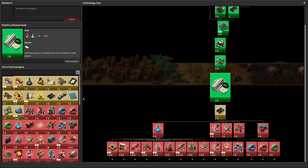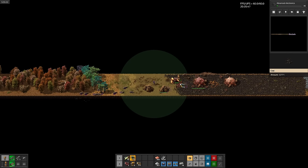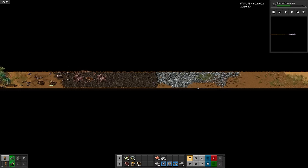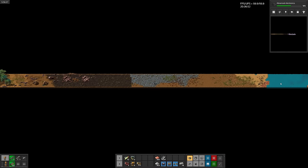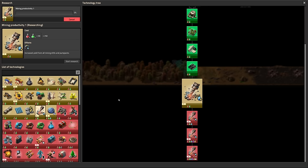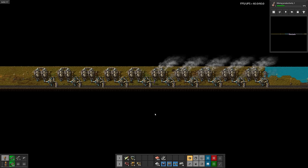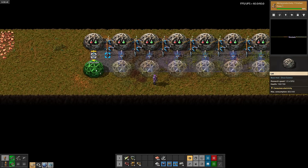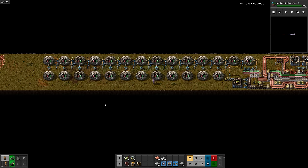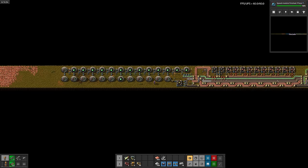Man, this research is fast. Next up is red circuits. Since it's harder to avoid acid with limited room, worms are extra dangerous on ribbon worlds. But this base wasn't too bad. And it looks like that's the only one we need to take out. Let's head back. Red circuits. Time for some mining productivity. Let's expand power production. Easy peasy. There's mining productivity. Next up is modular armor. Now for modules. Sulfur, blue science, batteries, speed modules, and then productivity modules.